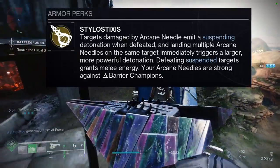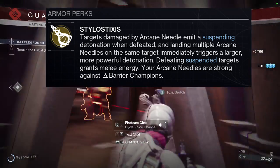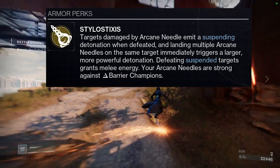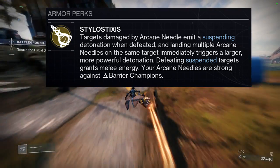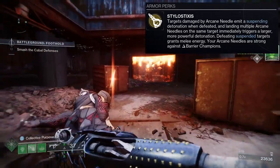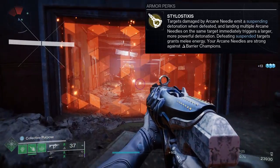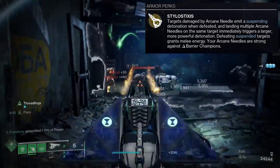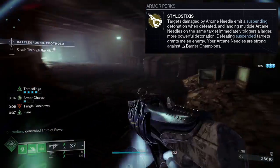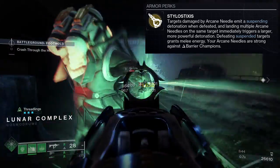To start off, we're going to be looking at what it actually does. I'm just going to call it — targets damaged by Arcane Needle amid a suspending detonation, when defeated, land multiple Arcane Needles on the same target to immediately trigger a larger, more powerful detonation. Defeating suspended targets grants melee energy, and your Arcane Needles are strong against Barrier Champions. There's a lot of things here. I had not used this exotic at all, so Warlocks let me know what y'all think. It does seem pretty powerful, especially since it goes against Barrier Champions, which is so dope. I just don't know how useful it would be even if you were to use a legendary weapon that gave you more melee energy — I just don't know if it would be good or just kind of whatever.